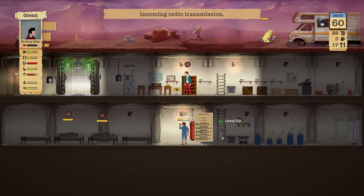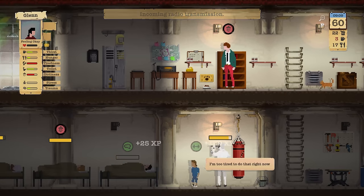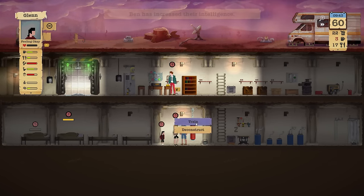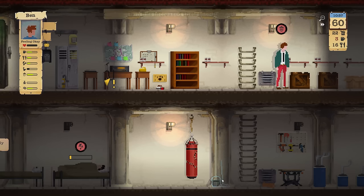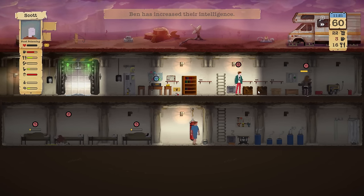They're getting a ton of XP from just playing around. Glenn has a strength of one — are you kidding me? That's like nothing. Then you're not sleeping, you're training. He can't do that right now — too tired. Our water supply is dangerously low, and vomit McGee Scott needs to take some antibiotics.